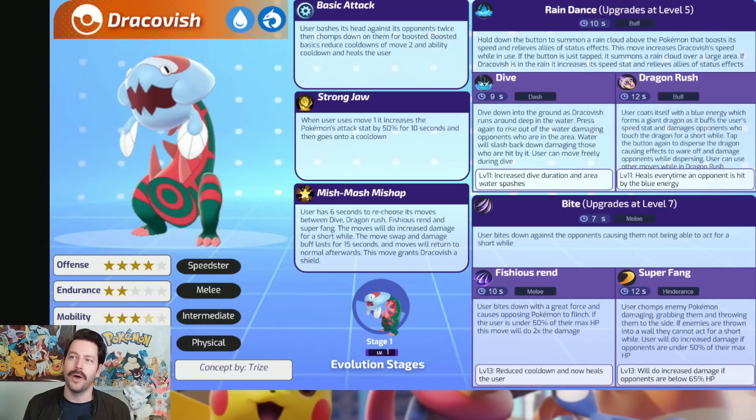Let's go ahead and take a look at our first Pokemon, which is going to be Dracovish. These are all Speedsters today, so we're going to be going through different Speedsters we could see in the game. Let me know in the comments which one is your favorite, and before we hop into this and continue listening to 80s synth music, a word from today's sponsor.